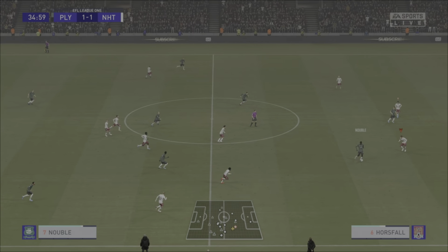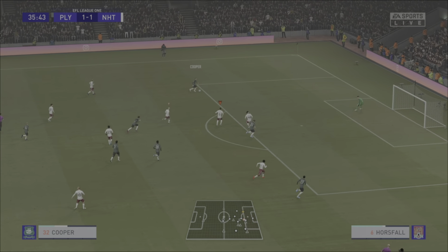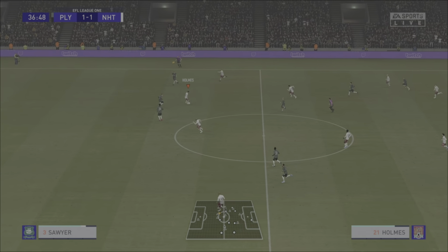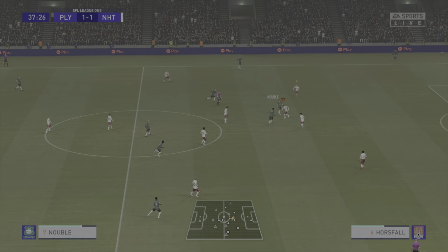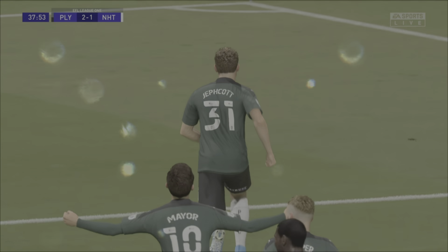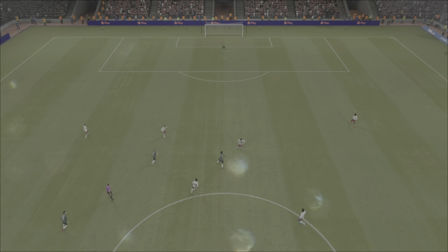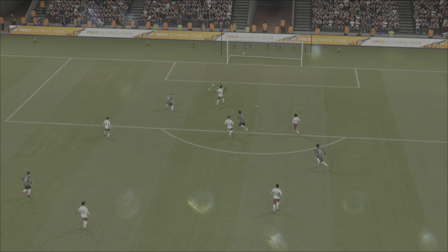We've lost the ball again to Plymouth. Here is Danny Meyer. Good turn, wide for Cooper, drives into the area. Horsfall with a brilliant tackle plays the ball to Hoskins for another counter attack. Into Holmes - he's overran the ball there. Frank Nubal on the ball again. Meyer through for Jeffcott. He's going to get another opportunity, and this time he does finish it. It is 2-1 to Plymouth now.